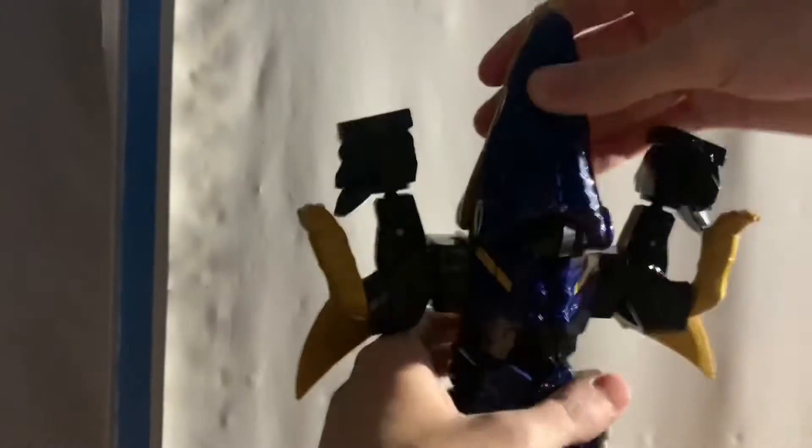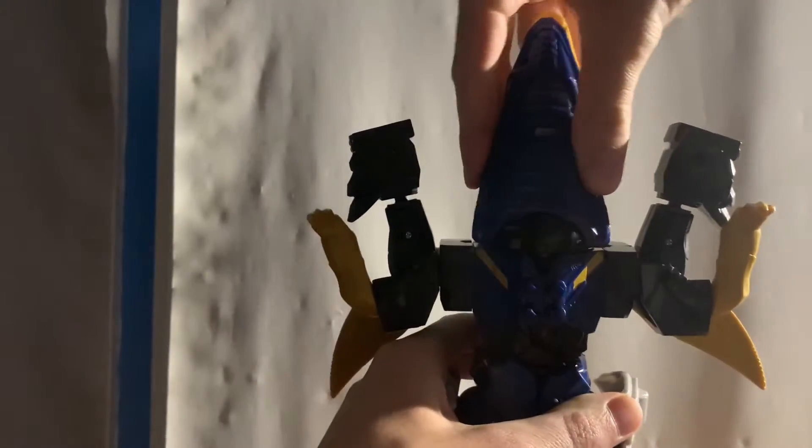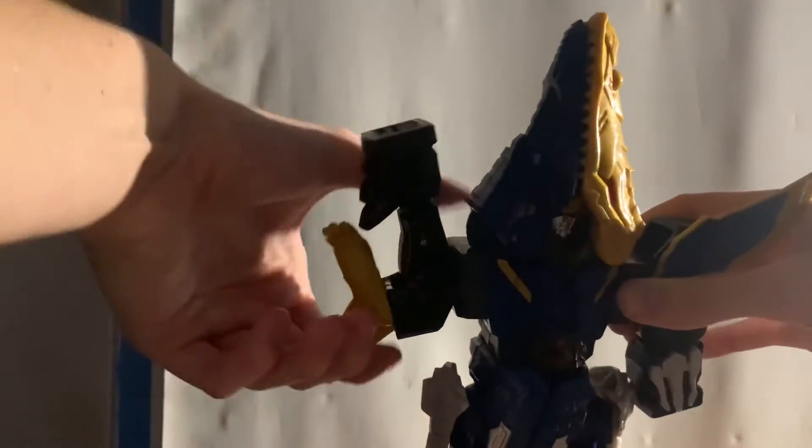Open the mouth and you can see there's a little slot to put a ranger key in. You want to put the key in there and close the mouth. Then you want to stand it up and rotate the head like this, where the gold is facing left and the blue is facing right.